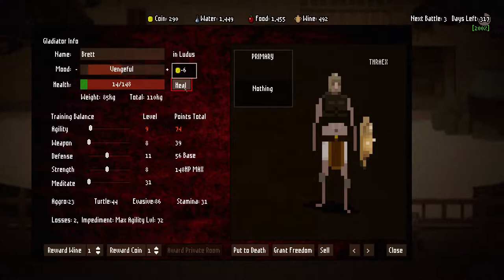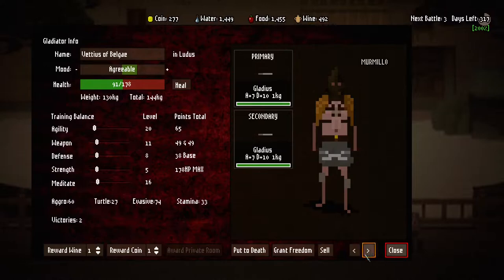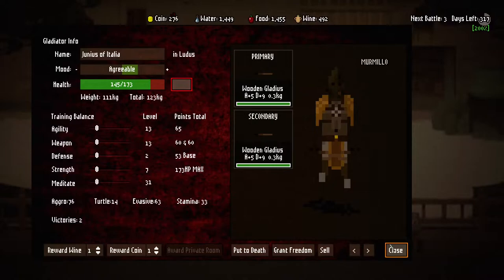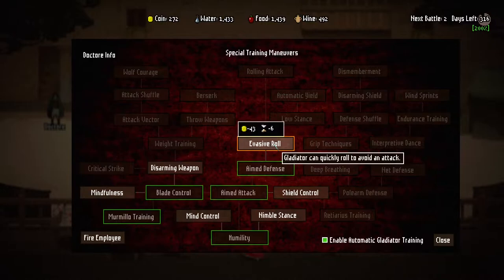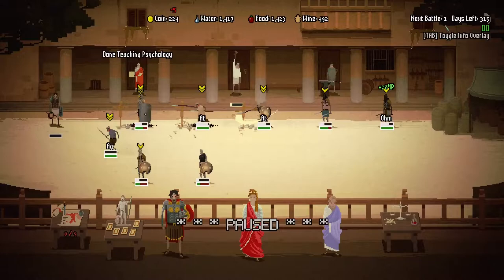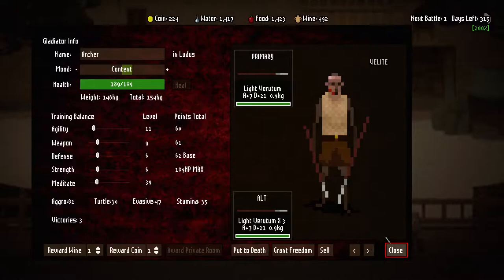How far have they come? We're basically at no skill at the start. They're getting some good skill ups - mostly agility and weapon it seems. Weapon strength is great, and it's not bad to have agility either. We're going to have to fight in one day.